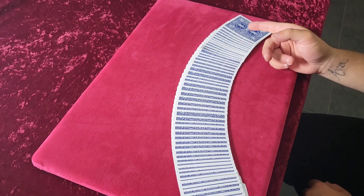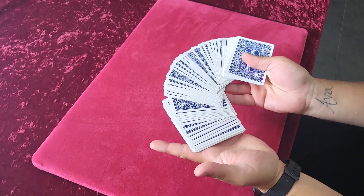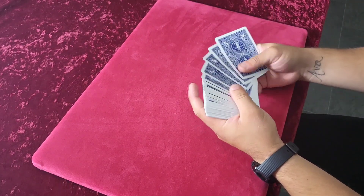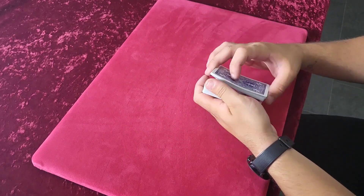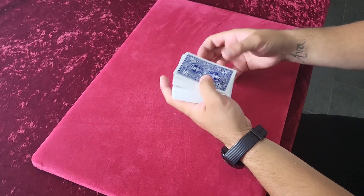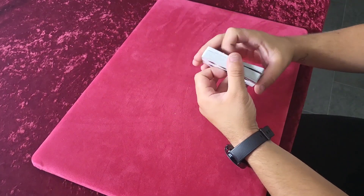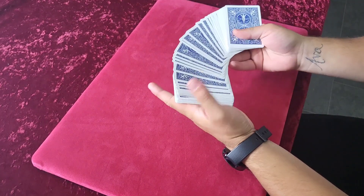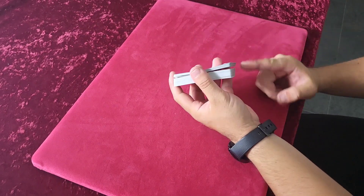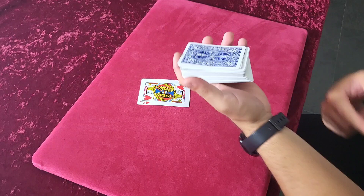You need to get them to pick one of the hearts. You're going to spread the cards, but make sure you don't go past your 12 stack cards. You can keep a break below them if you want, so you know they're going to pick one of the stack cards. I just say go ahead and pick one and spread slowly until they pick one. When they've picked a heart, drop everything back on top so all the cards are still in the same order.